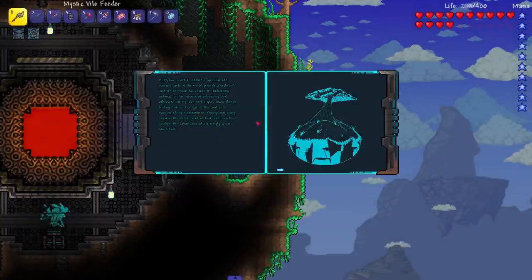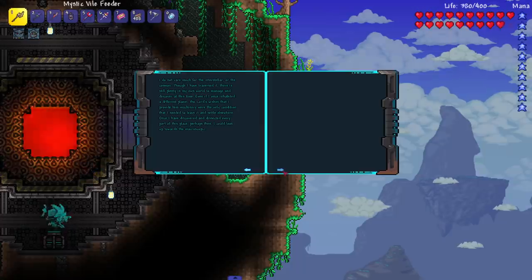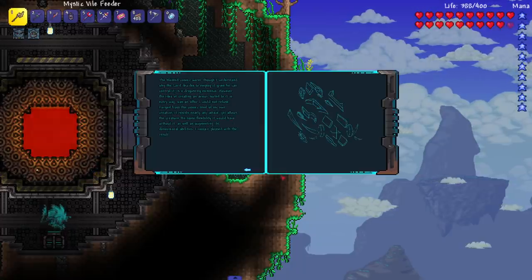And then in here we got more gold, an Encrypted Schematic, and Draedon's Log. Click to view its contents — what the hell, this is so tiny. 'Hung low in orbit, masses of ground in various parts of the world provide a secluded and distant point for research — undeniably optimal for the science of astronomy. In my labs here I grow many things, testing their limits against the cold and vacuum of the stratosphere.' There's another page, you guys can read that — just pause the video.